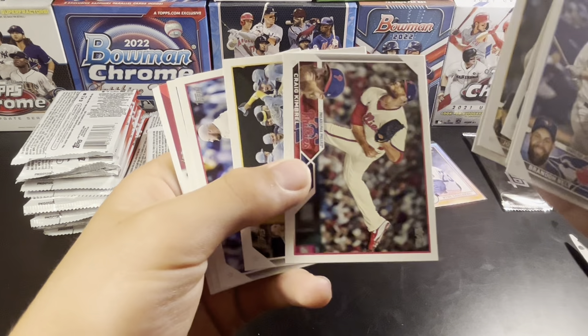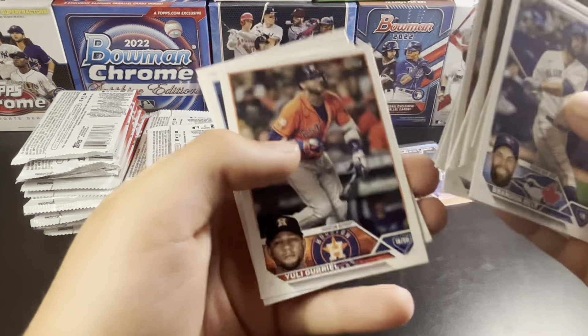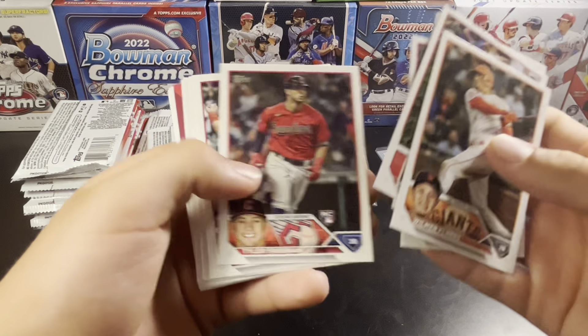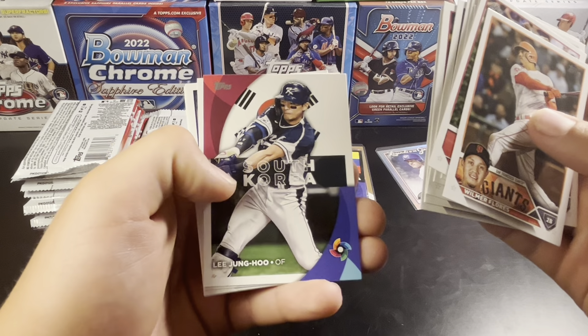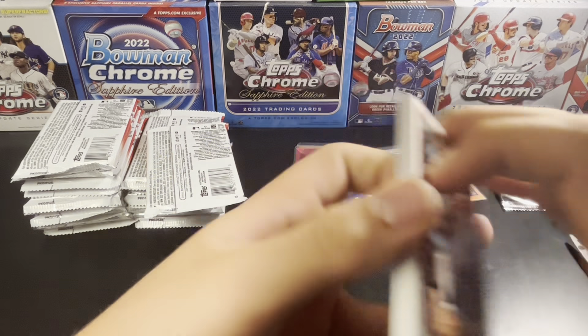There's Craig Kimbrel — hit 400 saves a little bit ago. Good for him. There's Stroman, who's been pitching lights out. World Baseball Classic. Freeman rookie. Lee Jung-Hoo. Vendnar.